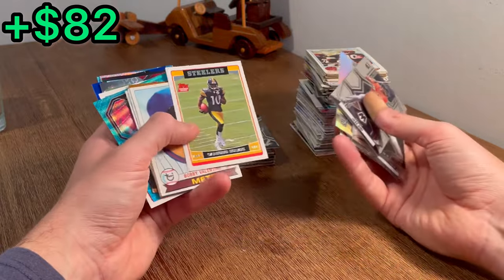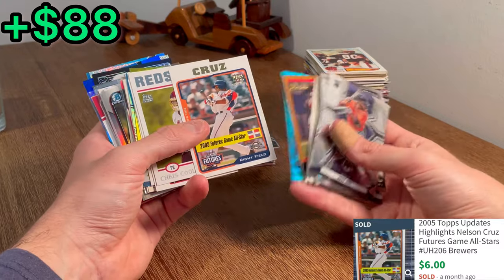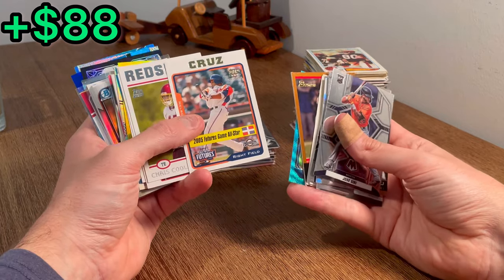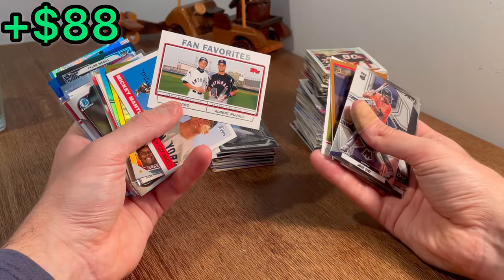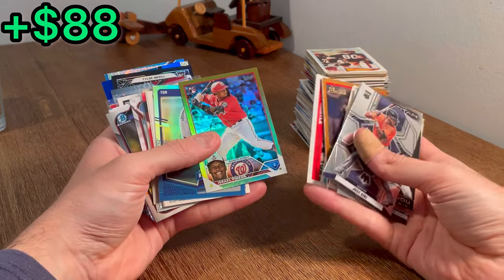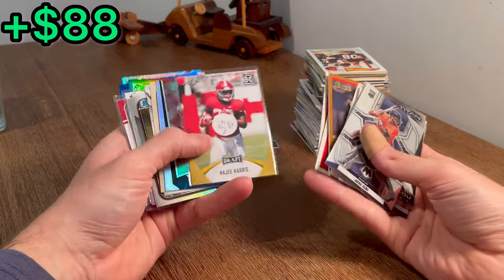Antonio Holmes rookie card — let's do that as the next Easter egg. I think we got the turquoise wave there. Nelson Cruz, 2005 Futures Game All-Star. Nice. Chris Cooley rookie card. We've got a lot of really cool cards. Fan Favorites — Ichiro and Albert. Israel Paneta on the gold foil. Nice. It's a cool Ricky Henderson, Tim Raines.